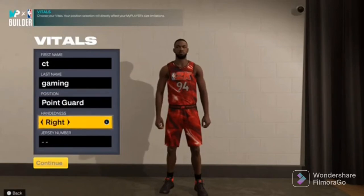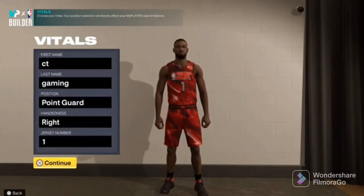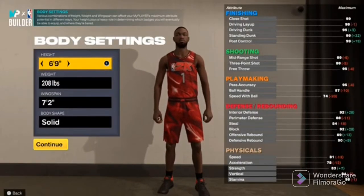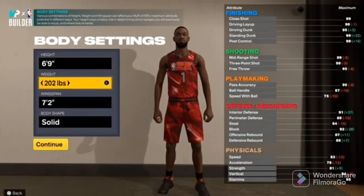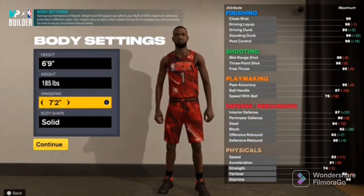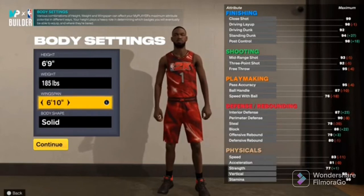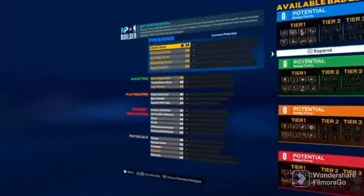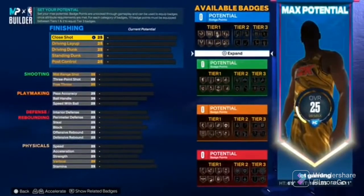I'm gonna show you how I made it. From here we'll make him a point guard — right hand, doesn't matter. We'll make him six-foot-nine, 185 pounds, with a 6'11" wingspan. We'll make the dribbling layup 84.